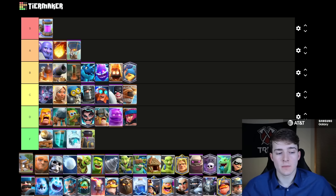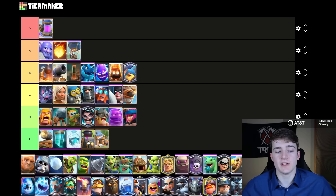The Furnace and the Barbarian Hut are also going into F tier because there's pretty much no reason to be playing these cards when Poison and Earthquake exist — you're just getting significantly more value from almost every other building in the game in pretty much every single circumstance.